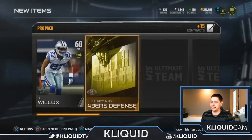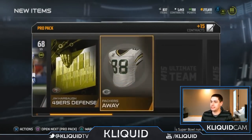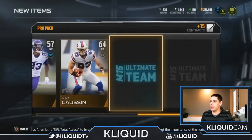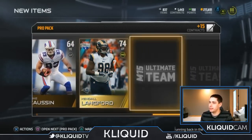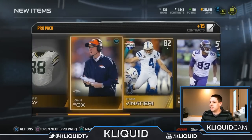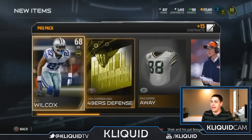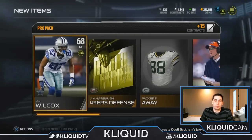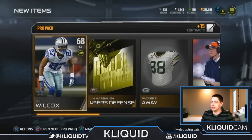Oh, maybe I do have one more after this. JJ Wilcox, 49ers Defensive Playbook. Come on, Adam Vinatieri. Yikes. Kendall Lankford. Nothing, just nothing at all. Oh my gosh, I can't believe how many packs I've opened in a row without getting anything. I don't even think I've had a card worth 10K. This is just ridiculous.